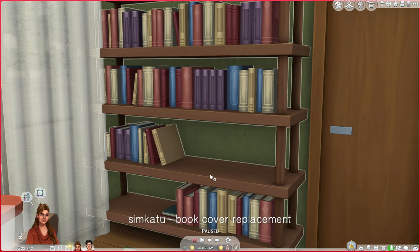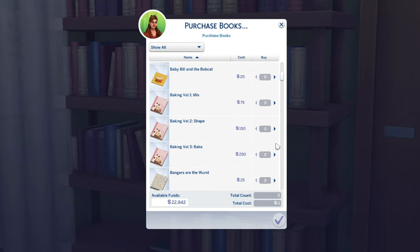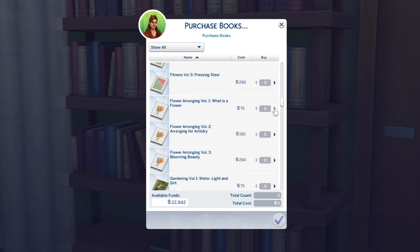Simkatu's book cover replacement replaces the existing book covers in The Sims 4. I love this because it gives our books a more fresh and modern look, so anything between the fictional books or the skill books all have a refresh and it looks great.